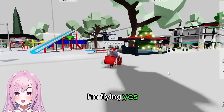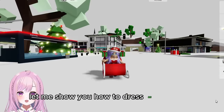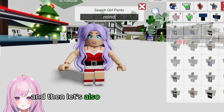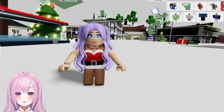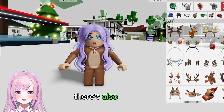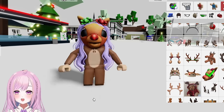I'm flying, delivering presents — ho ho ho! Now let me show you how to dress as a reindeer. Type in 'reindeer' for the shirt, then reindeer pants. There are reindeer face accessories too — so many options! You can wear the whole thing for a realistic reindeer look, or just parts of it. Tada — oh my gosh, this is so cute!